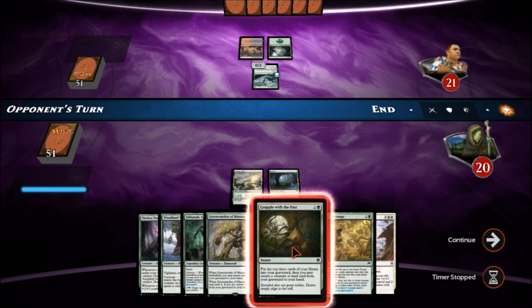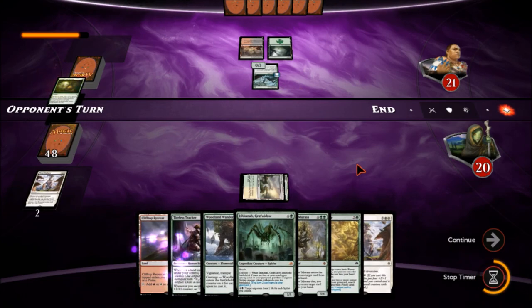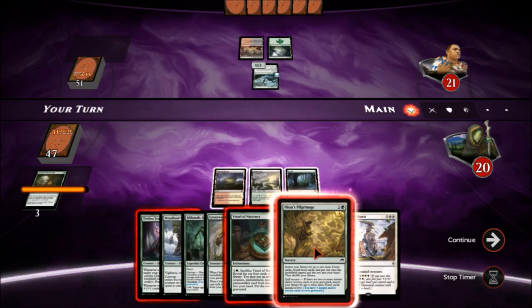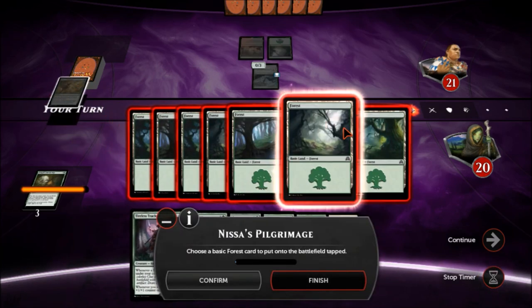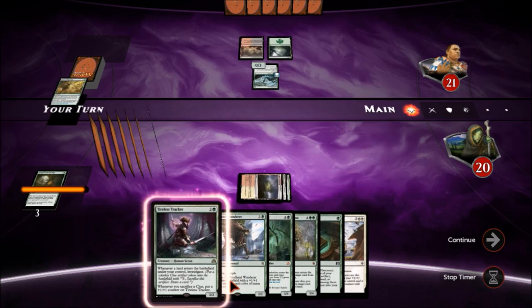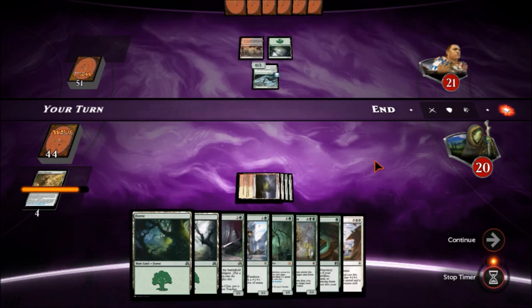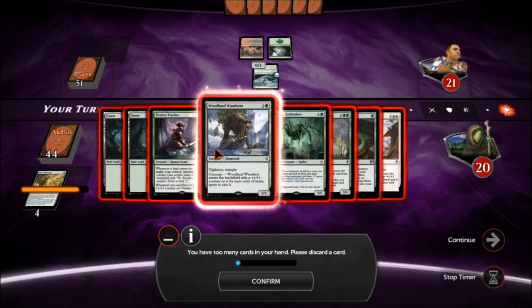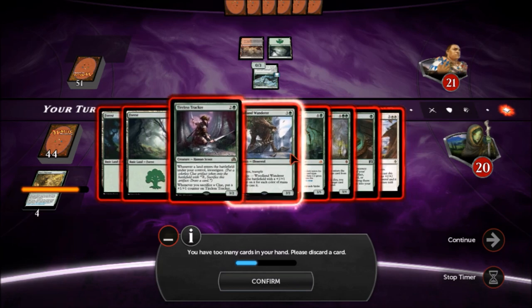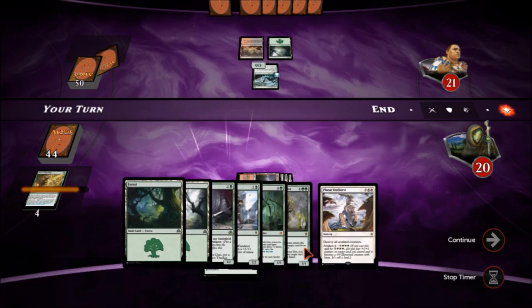Here we go — Grapple with the Past. I need an untapped land. Yes, that counts as a plains, thank goodness. Let's go ahead and play Clifftop Retreat. I really would like to do Nissa's Pilgrimage when I have Tireless Tracker down, but I think I really want to get this going. We have spell mastery out of that, which is good. We have too many cards in hand, so when the Vessel of Nascency dies we get the effect. I think it's done its job — let's go ahead and let that go.